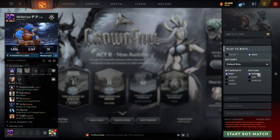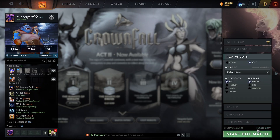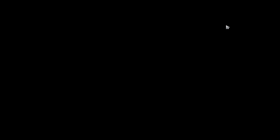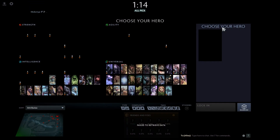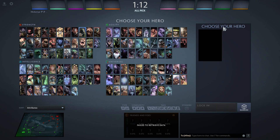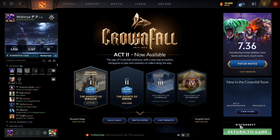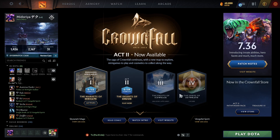I'm creating an offline bot match. Wait until the hero selection screen. Okay, now disconnect from the match and return to the main screen.